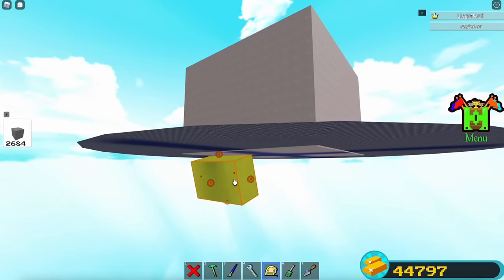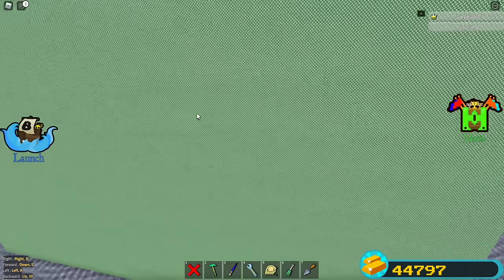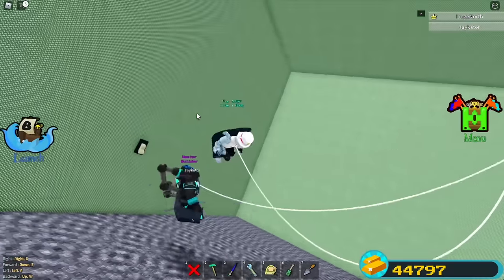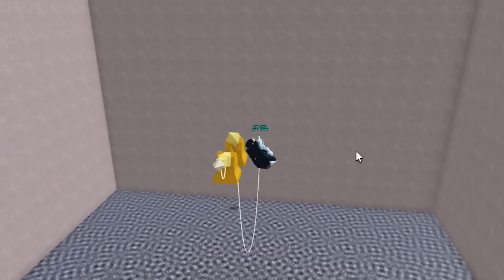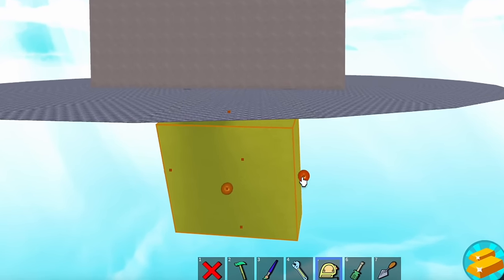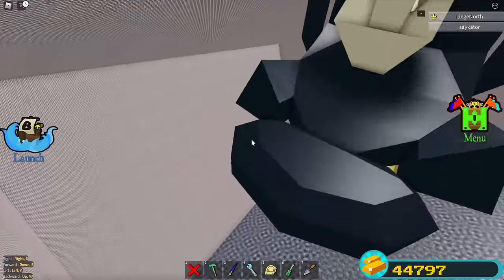Basically what this block does is: when we unanchor everything except this block, the room will fall and slide on the block, causing the room to tilt and rotate constantly in the air. If we don't add this block, the room won't tilt and it'll be kind of boring. But if you make the block a really weird shape and move it closer, the room will rotate even faster and more crazily.